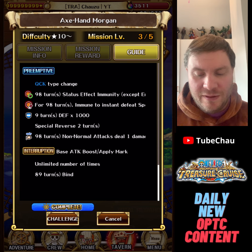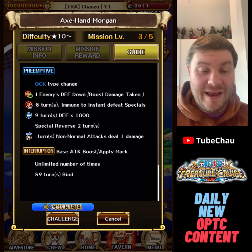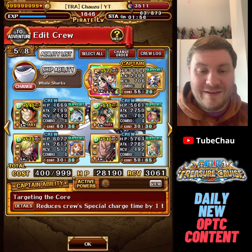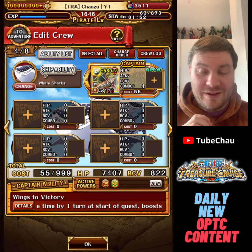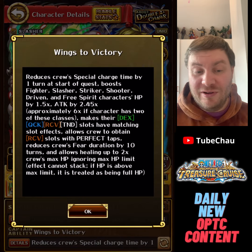With that out of the way, we can get into the team I built and I'm pretty happy with it. All of the subs are pretty accessible at least, though the captain maybe not the most — but most people will get them eventually. I'm talking Robin and Koala, and as fan captain we'll do the Super Shugo Sorosanji, one of the best lends in the game — incredible for this particular content.